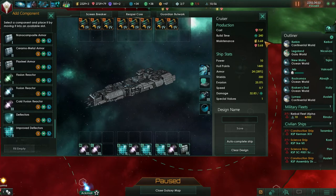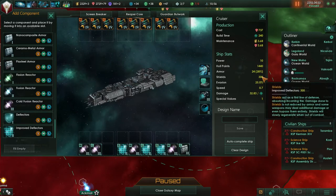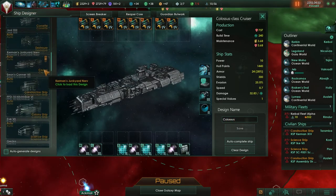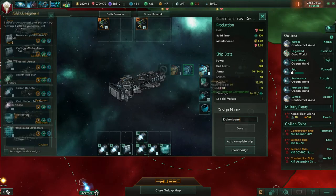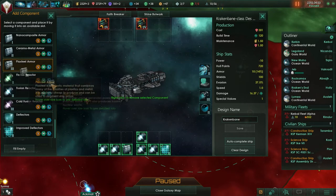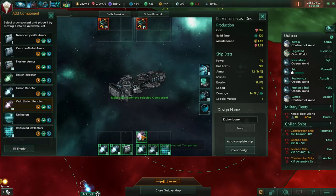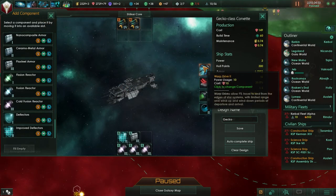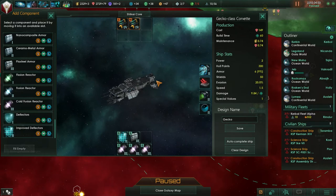I approve of this - lots of hull points, but it's a big investment with high maintenance. This Colossus has an obvious thing - let's update our existing classes. Krakenbane should get improved deflectors, plastic seal armor, and cold fusion reactors. How about Eve Diver as a good science ship name? Don't use a fusion reactor, use a solid fuel booster - way better and cost efficient. We'll call this Wily Gecko.